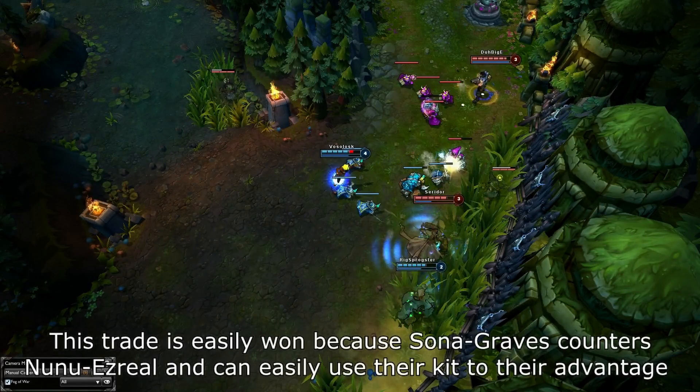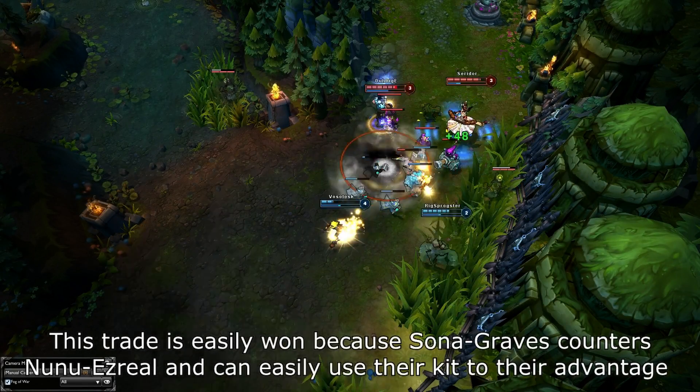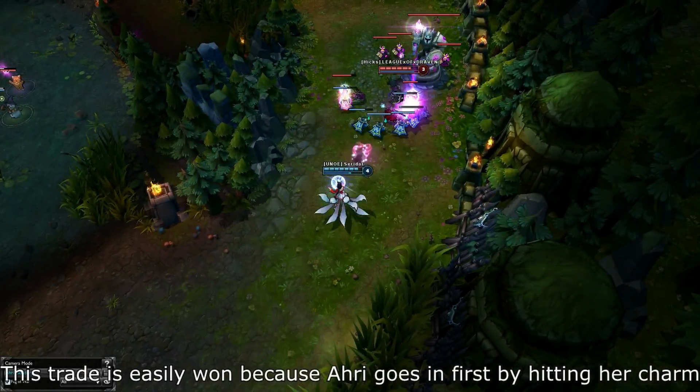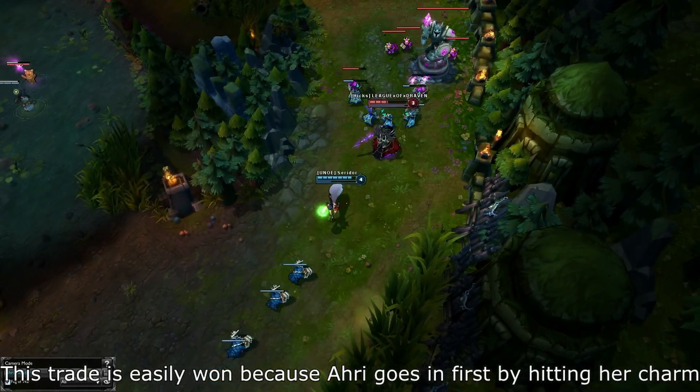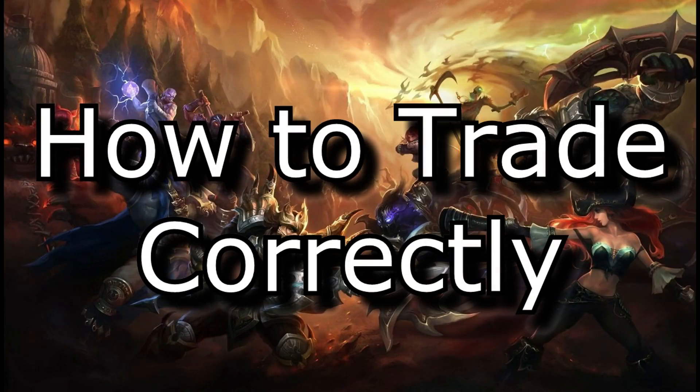My last point about trading comes down to understanding your matchup. If you understand your matchup, you should know if you want to start the trade first or wait for your opponent to hit you and then counter attack. For example, if I am playing against Kassadin and I want to win trades, I need to go in first so that I can get my damage off before he silences me. So that is it for my guide on trading. I would love if you guys could support me with a like or some feedback. Thanks for watching, and I'll see you guys next time!